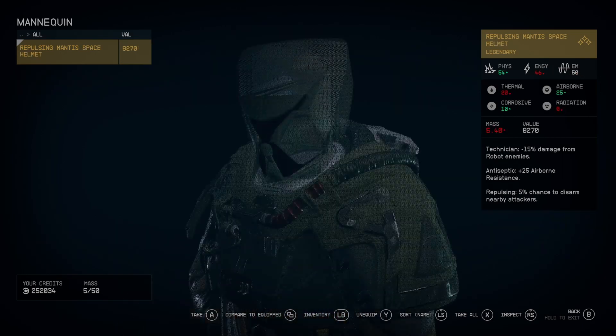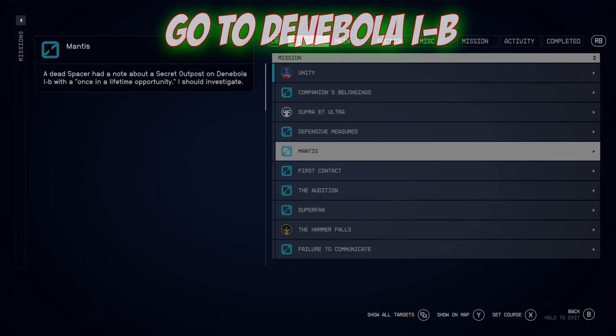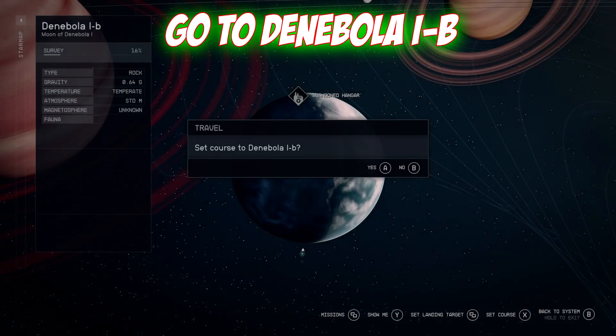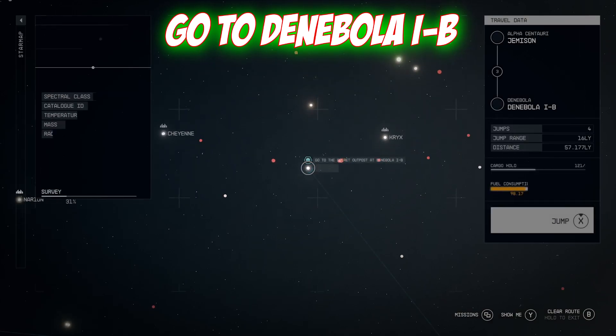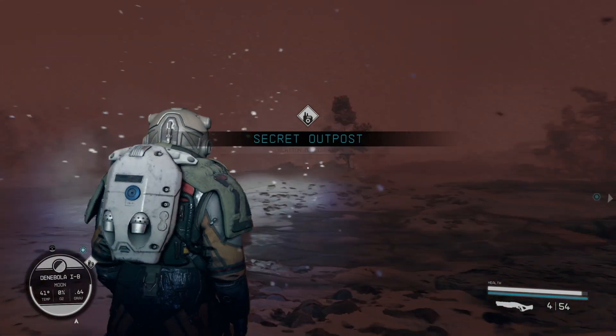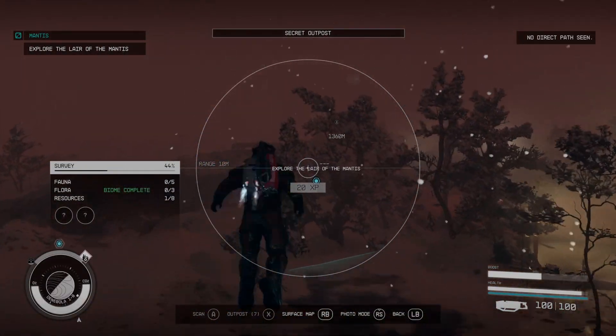First, what we need to do is start the Mantis mission — you've probably had it already. Then we need to go to Nebola 1b; this is the planet's location, so fast travel there. Once you're here, we need to find the Lair of the Mantis. Travel there — you'll probably have a pin on the map showing where to go.